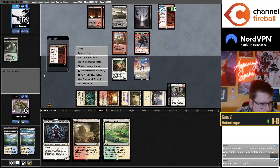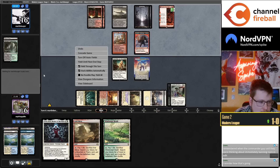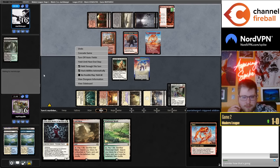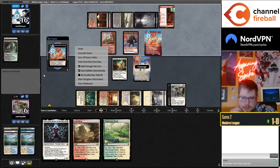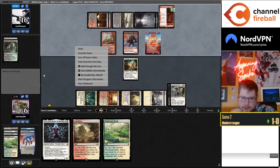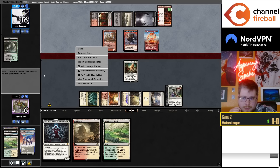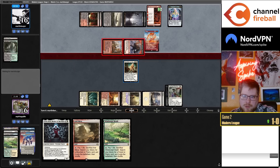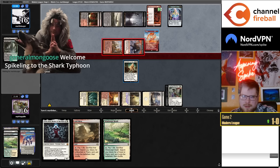Are there any other lands with ETBs? With the Emeria package, you're kind of restricted on the amount of lands you can play. If they attack with both, I'm definitely blocking the Shaman.